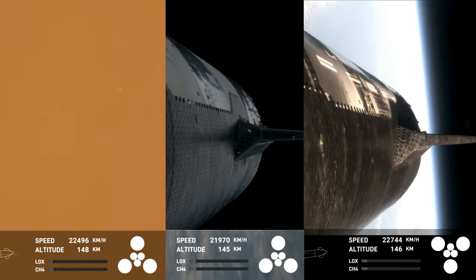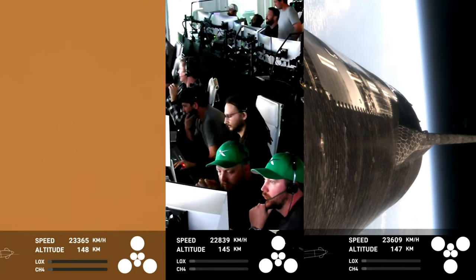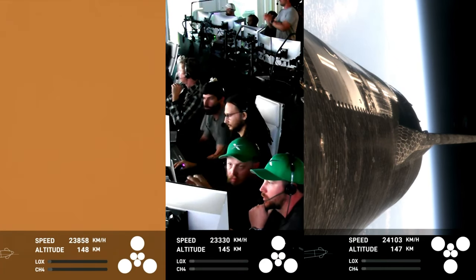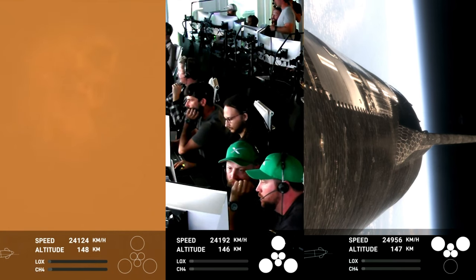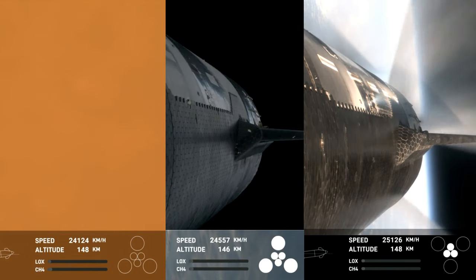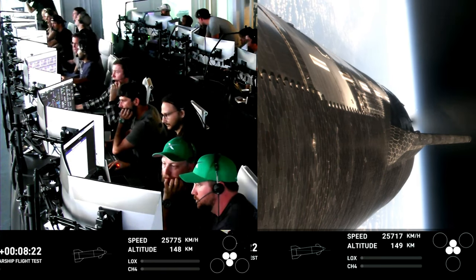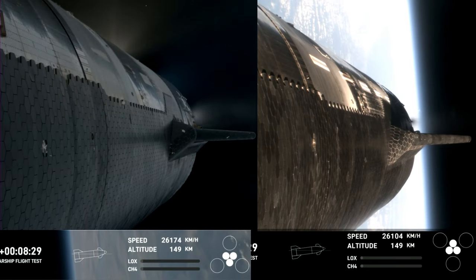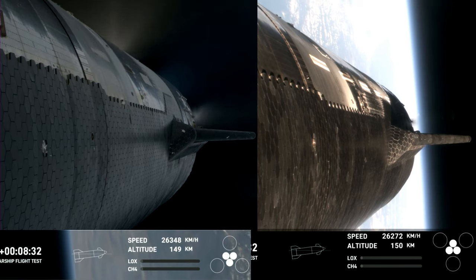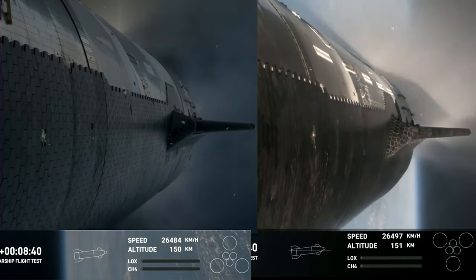Ship has entered terminal guidance. That was absolutely incredible — the first successful splashdown of the Super Heavy booster. Loved seeing it tip over into the water before losing that footage. The next milestone is coming up in under a minute: the ship is going to shut off its Raptor engines. As we mentioned before, today's test flight is not an orbital flight, but rather one that demonstrates Starship's orbital capability. Right now we are under power with just the three center Raptor engines — and those have also successfully come off.